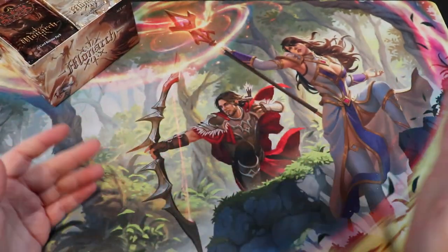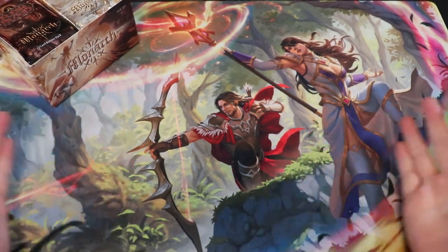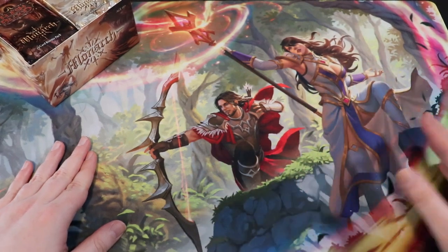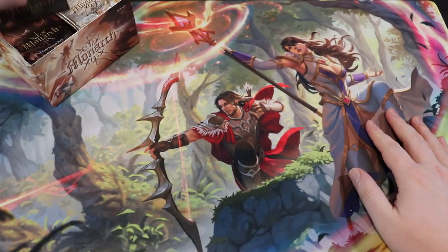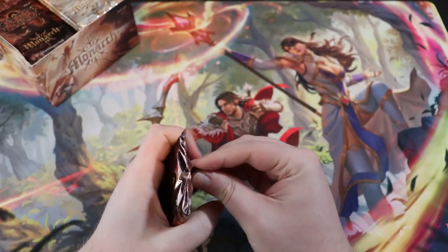Also, this lovely playmat — if this is your first time seeing it, you can pick one up on RedZoneRogue.com. This is art from Flesh and Blood artist Bima, and he did this playmat for me. I have ones with zones and ones without zones. So let's open up some Monarch.